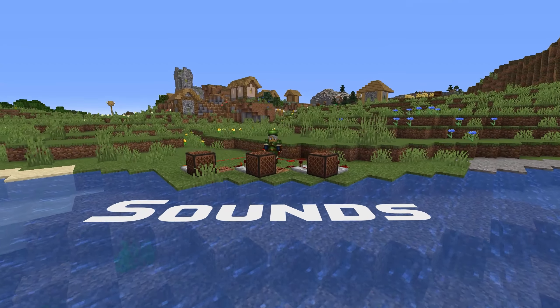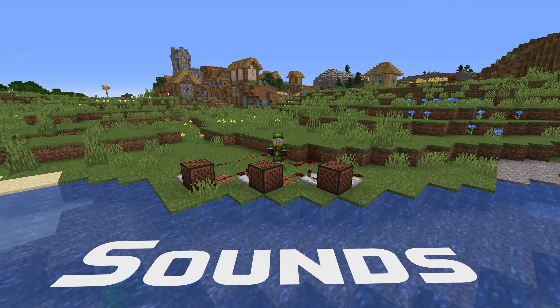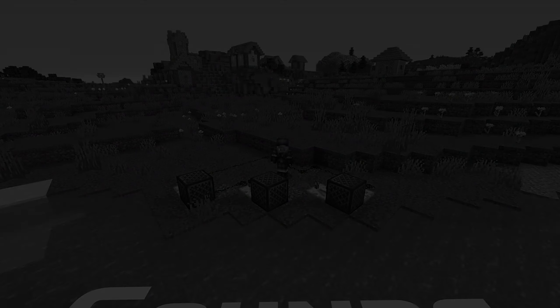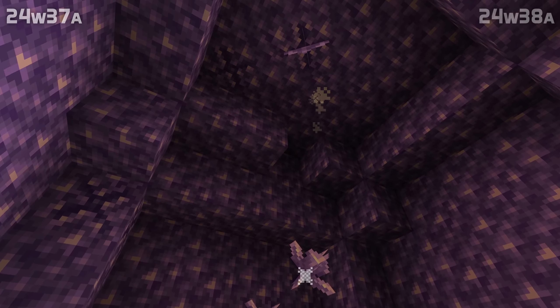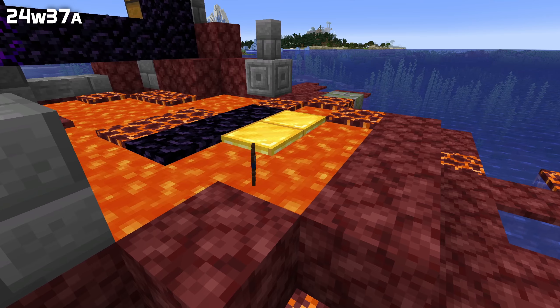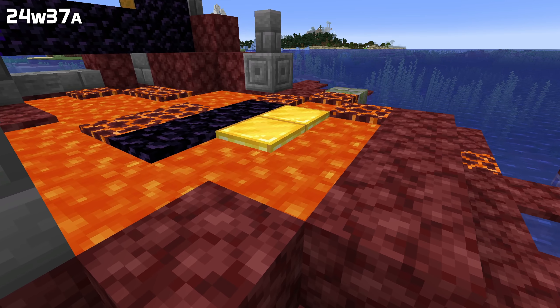In sound news, shooting fireworks into amethyst blocks no longer makes the block breaking sound. And the burning sound no longer repeats every tick for burning item entities.